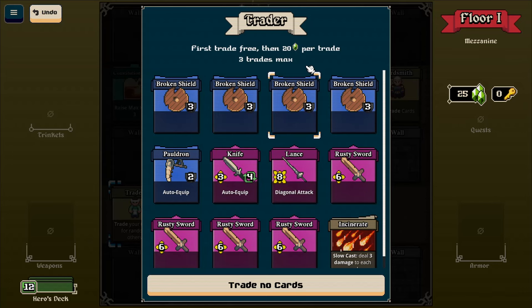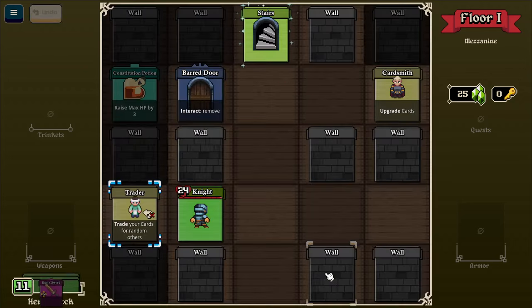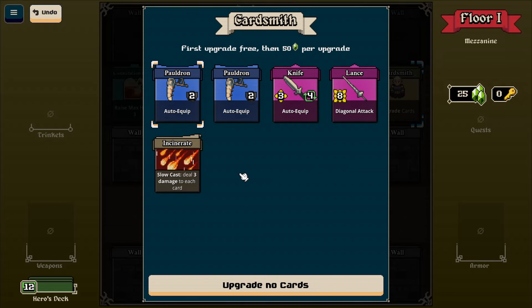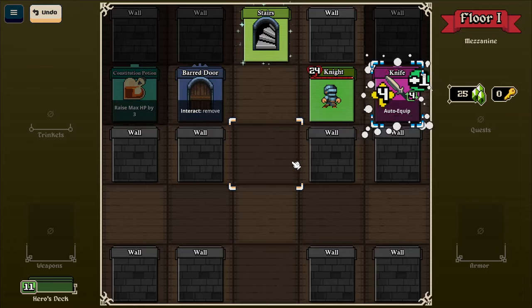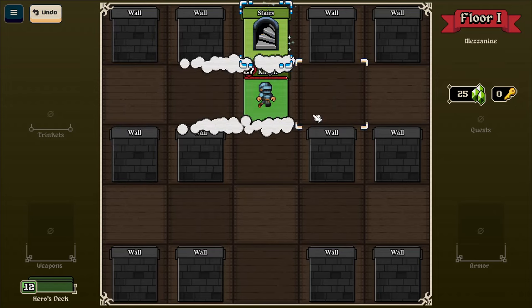First trade free, then 20 per trade, three trades max. If I trade my rusty sword, give me a pauldron. Upgrade - first is free, then 50. Let's do more damage. That's auto-equipped and it has four uses, so maybe that would be good to have a little bit stronger. I'm going to open this door and get my potion for extra health, and we move on.